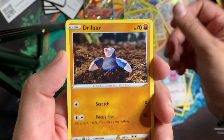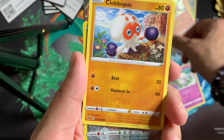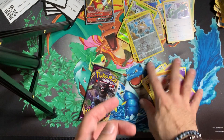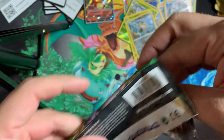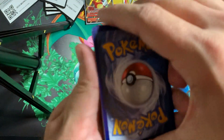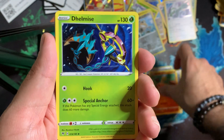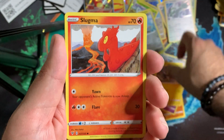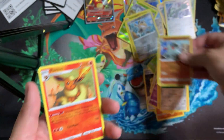We got a Whismur, a Drillbur, a Wailmer, Cottonee, Clobbopus, Galarian Meowth, and a Tornadus holo. Last pack of Vivid Voltage then we'll hop into the triple pack blisters. Hopefully something good can come out of these. Got a Metal Energy, Coating Energy, Shuckle, Dewpider, Galarian Meowth, Chimecho, Blitzle, Slugma, Beldum, Reverse Dawn Wings, and a Flareon non-holo.